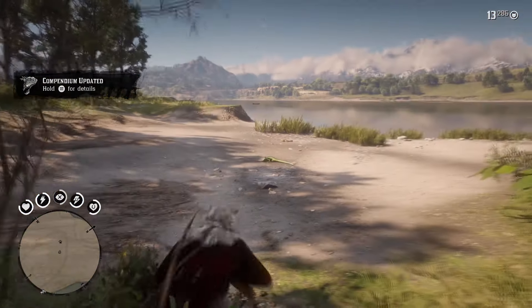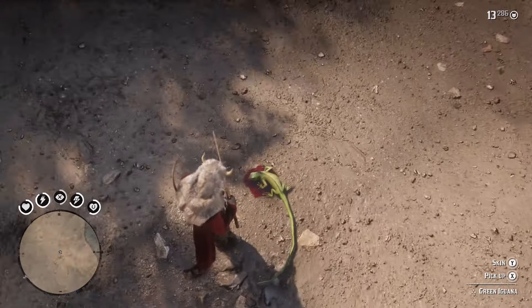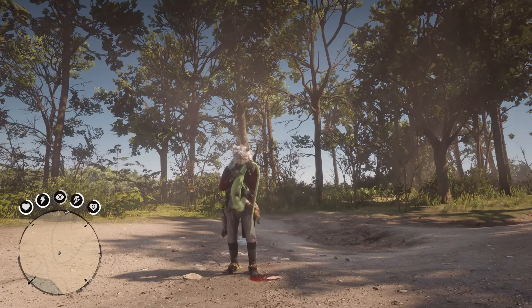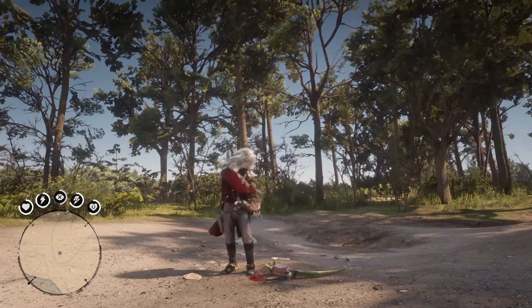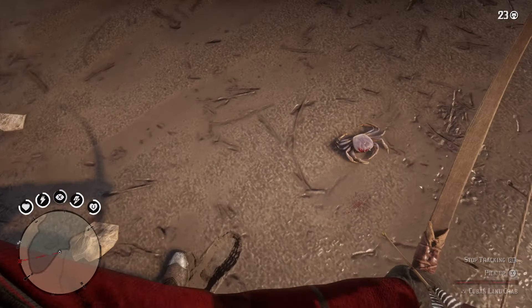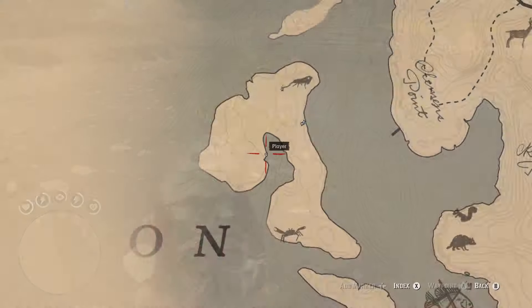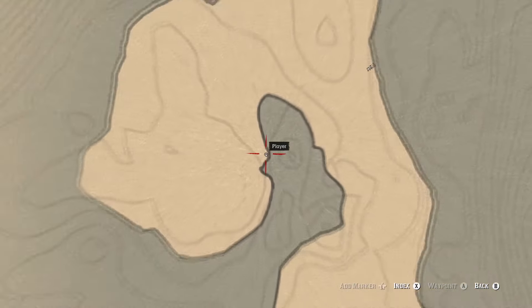Before we begin, I wanted to quickly clarify something. I've seen a lot of guides out there claiming that the Cuban Land Crab and the Green Iguana are Guarma-exclusive animals. This is actually not the case. While they do show up in Guarma, they can actually be found at any time during normal gameplay if you just travel to the little island in the water here west of Rhodes.